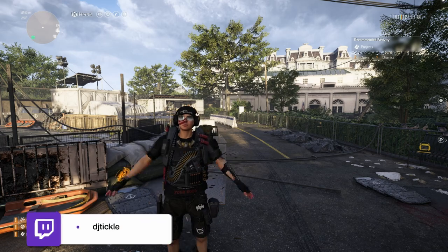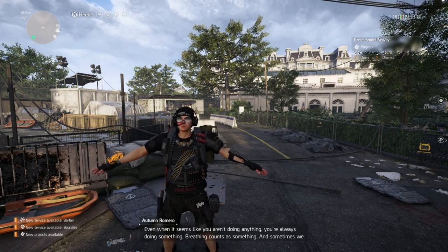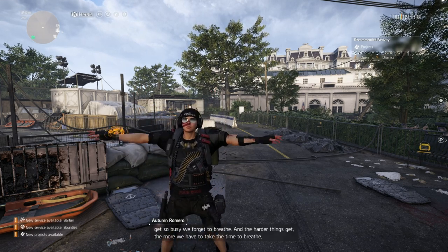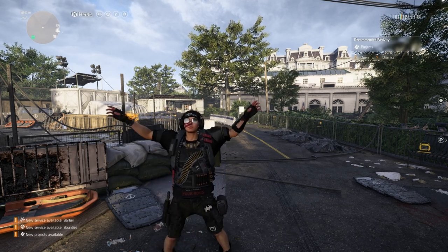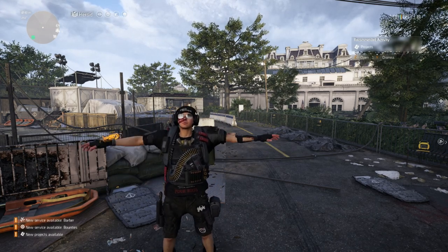What's up agents, welcome back to another Division video. I am exercising outside of the base of operations — I have taken Stove Pipe down and I've got his chest piece. You might be wondering, did I get a chest piece or not? Well, I was in exactly the same situation as you. I thought there was just a backpack trophy, which I've already done a video on, but it turns out there is an actual chest piece as well.